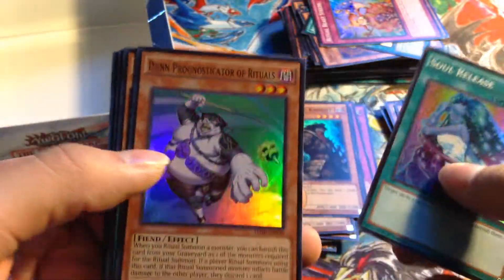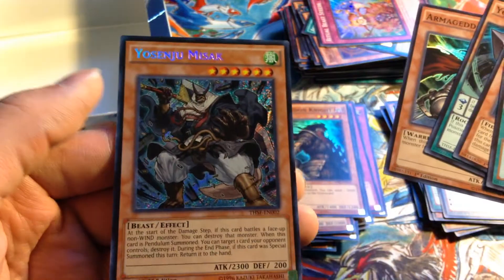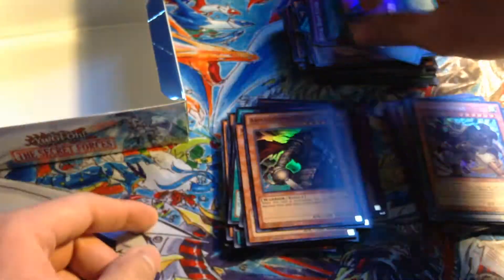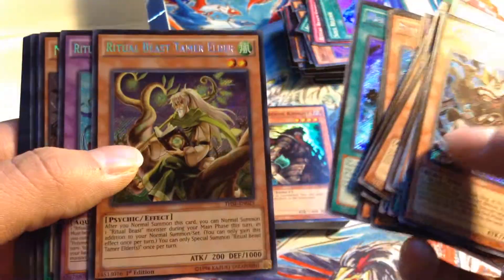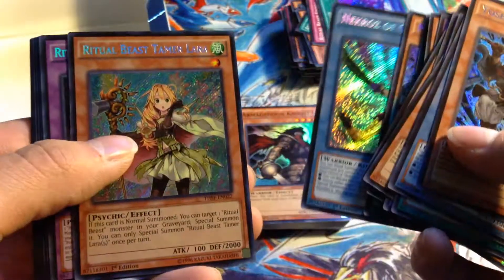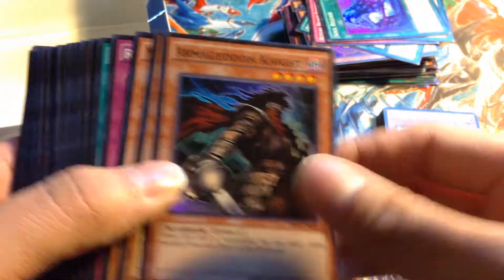We've got Soul Release, Armageddon Knight, and Yosenju Mist — which was the only one I got. Quick recap on the Secret Rares: Yosenju, Nekroz of Decisive Armor, Nekroz Mirror x2, Nekroz of Clausolas x1, Ritual Beast Tamer Lara, Ritual Beast Ulti-Pettlephin, Ritual Beast Tamer Elder, Mayosenju Daibak, Nekroz of Clausolas again, Tamer Lara, Ritual Beast Ulti-Apelio, Yosenju Kama 1, Nekroz Mirror, Kama 2, Nekroz of Unicore, Tamer Wen, and another Decisive Armor. And then three Vanity's Emptiness, which is pretty good. Kept three Vanity's pretty quickly too.